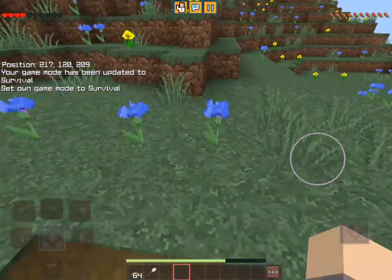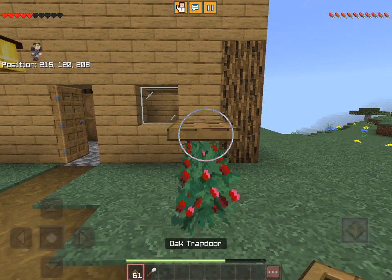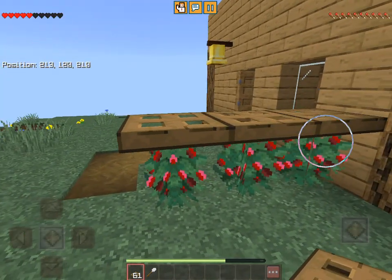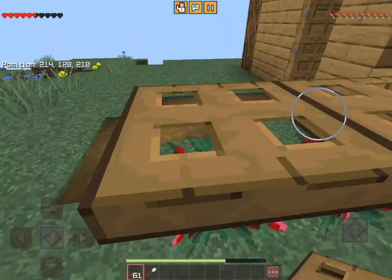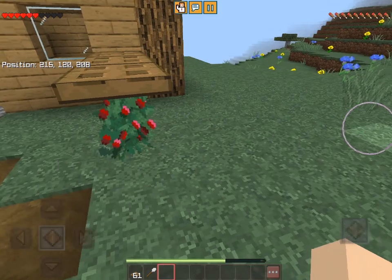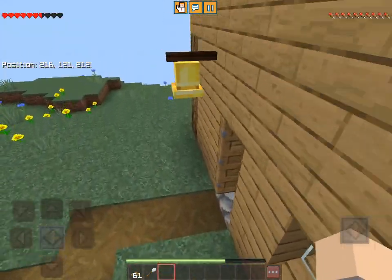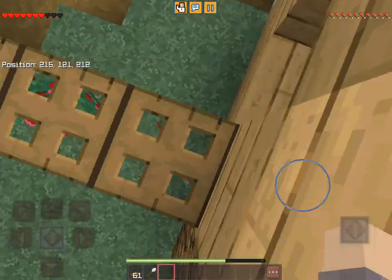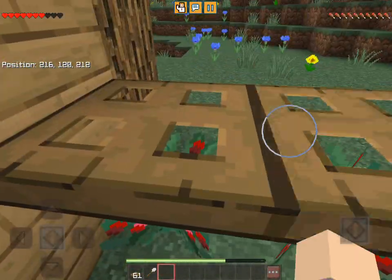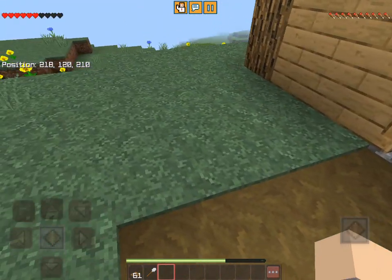Sweet berries are so painful. When in survival, place trapdoors on top of them so you don't take damage. You won't accidentally walk into them and you can also jump over them — trapdoors are the perfect solution to stop you getting damaged by sweet berries.